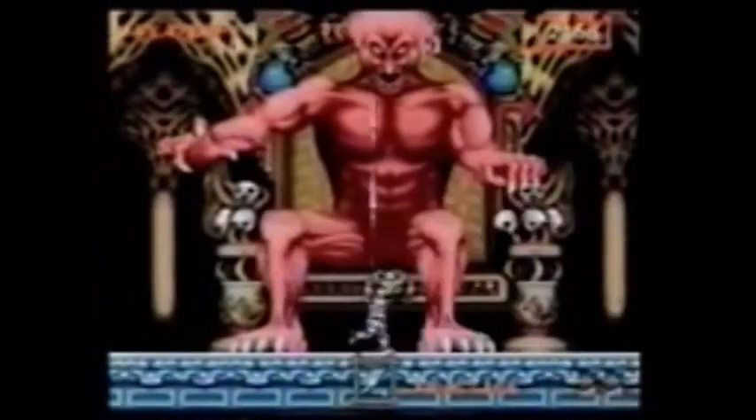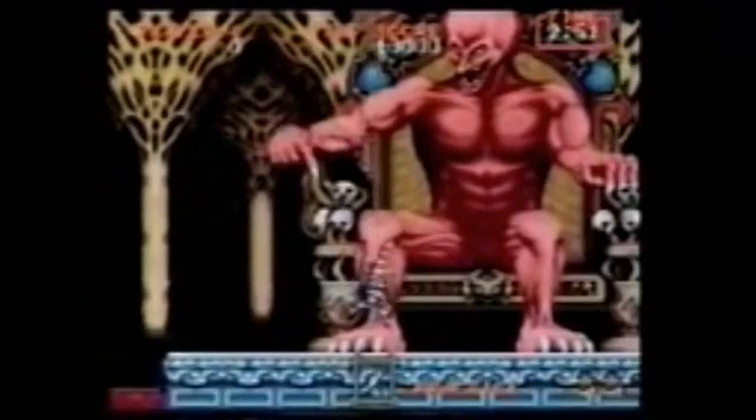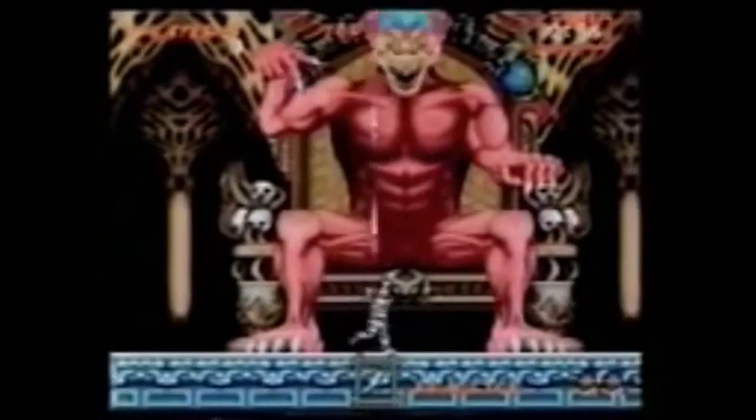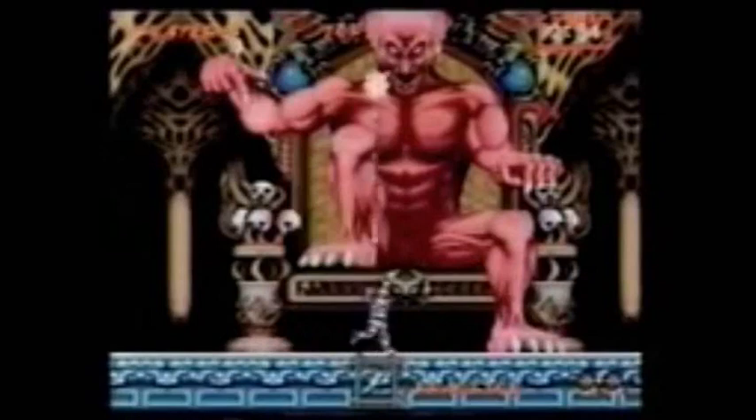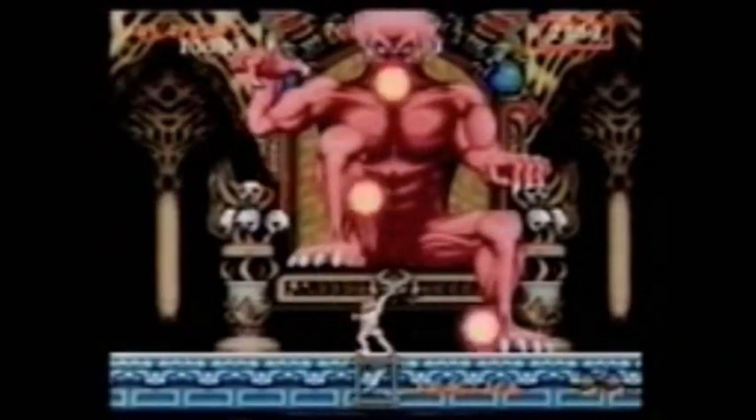Hello, GamePros everywhere. I'm Silas Shell from Aberdeen, Washington, and I have a great way to beat Loki, the big boss in Ghouls and Ghosts for the Sega Genesis. First, get the Psycho Cannon from Volcar. When you finally get to Loki, jump on one of his feet. When he raises his leg, you'll be able to fire repeatedly at his chin, even though his leg is moving up and down. I promise you, you'll beat him in a snap. And to show our appreciation, we're going to be sending you your very own GamePro T-shirt.